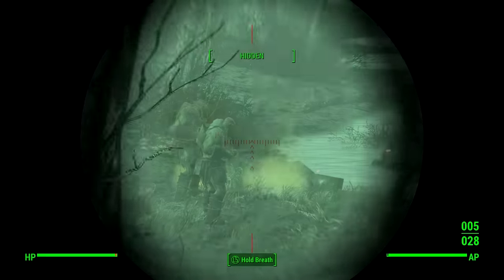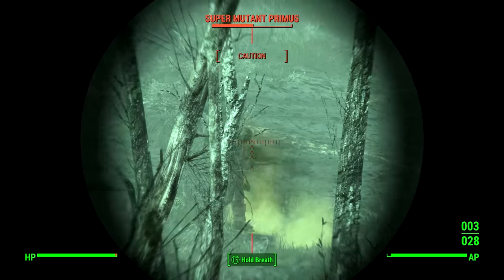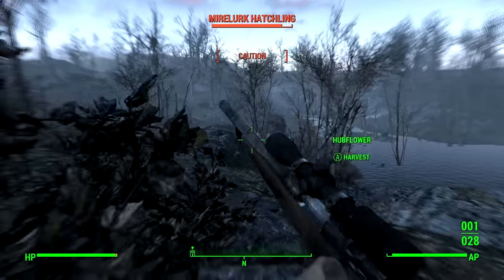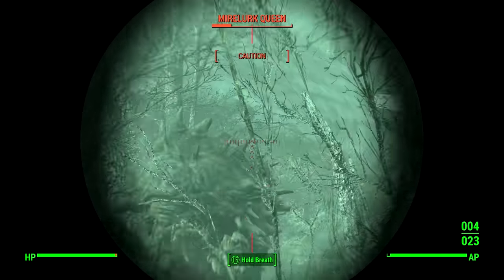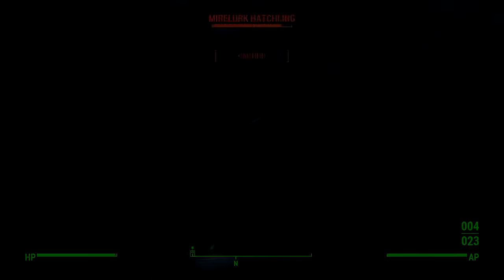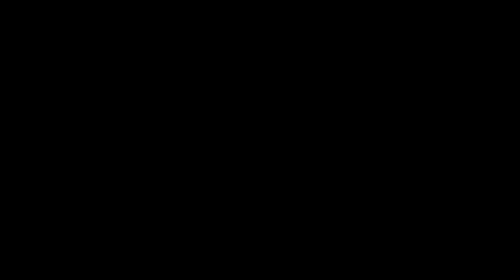I'm going to help out the Mirelurk Queen here. Let me take a headshot on the super mutant. I think super mutants are weak to leg shots, so let's shoot them in the leg — they always seem to have less armor there. There are actually so many Mirelurks around, and if you listen carefully in the radio broadcast they mention these creatures crawling around. Okay, that super mutant is almost dead. Let's take out the Mirelurk Queen from here at a safe distance.